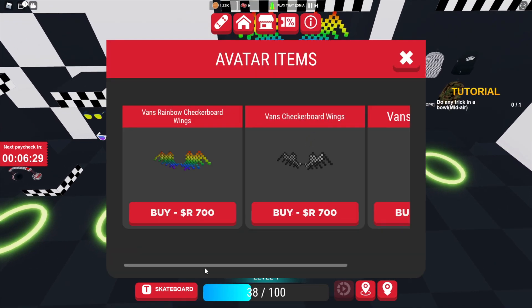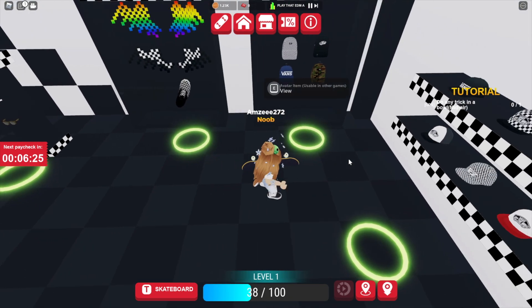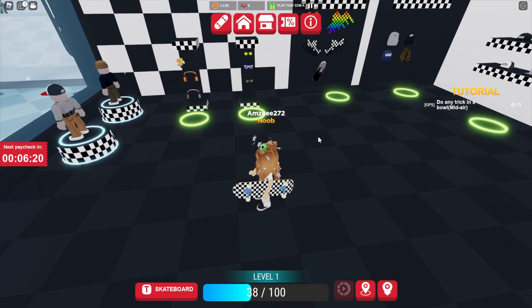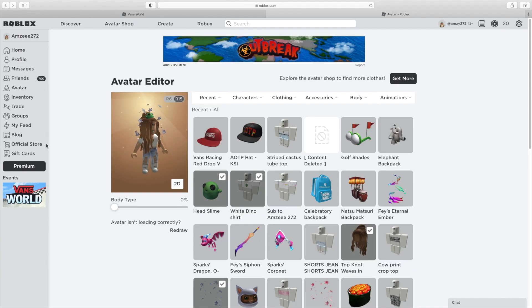Over on this back wall there are a bunch of items you can purchase as well — loads of backpacks and different things like that — but it looks like our only free one today is the hat. Let's go check the hat out. I'm in my avatar page now, so let's put on this hat and see what it looks like.